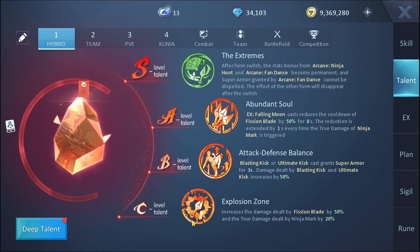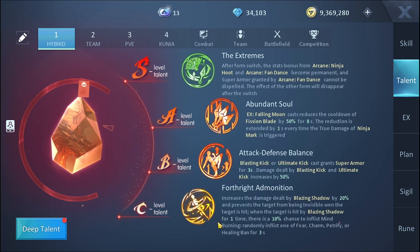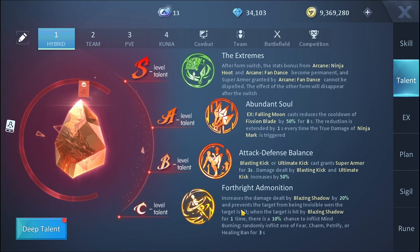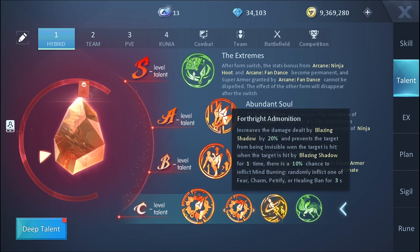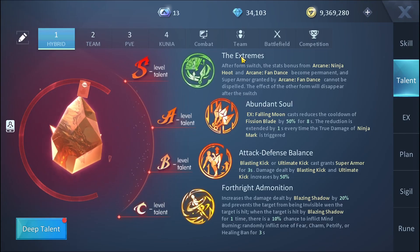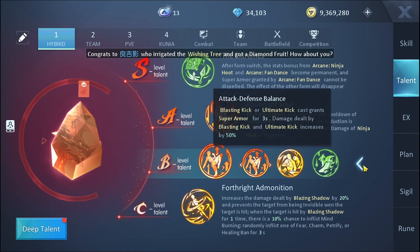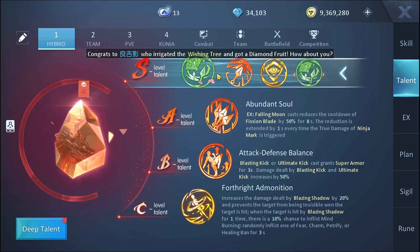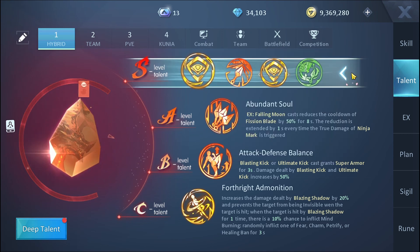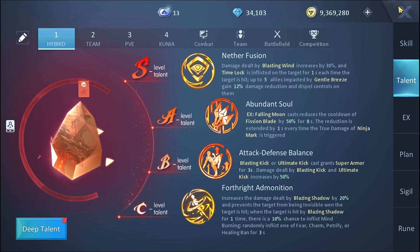For the C-level talent, Foreboding Admonition is very good. If you want to switch it, you can use the Explosion talent, which gives more DPS in your fan state, or another option that buffs both states. Foreboding Admonition is the best C-level talent for this class in my opinion, especially if you're playing strategically or going pure DPS. For the hybrid build specifically, I prefer it. To summarize changes: B-level switch to vision blade for strategy or attack-defense balance for DPS; S-level switch to super ammo for strategy or Nether Fusion for DPS and support.